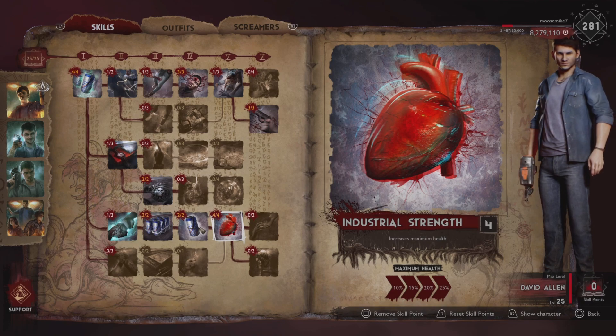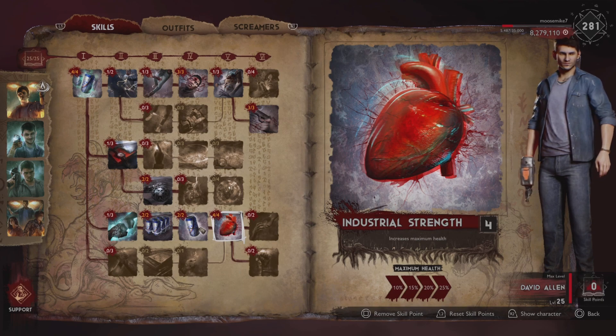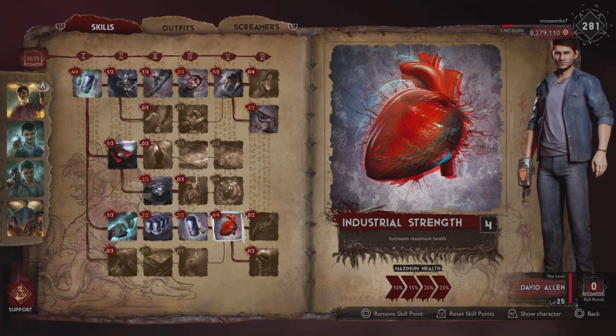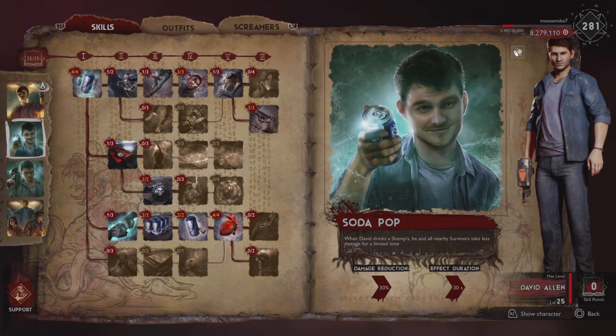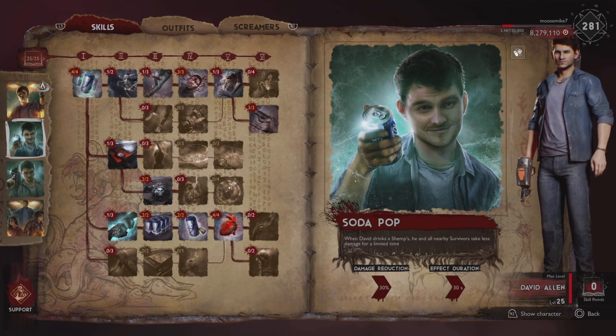Honestly, at the end of the day, there's no going wrong with picking David as a support class. If I go into a public match and see David's chosen, I'm happy — we've got a good support. I don't see him as amazing or anything that stands out, but his Soda Pop is certainly significant. Without Soda Pop I would probably pick any other support over him, but because Soda Pop is such a good ability, he's definitely one I'd think about choosing before the others.